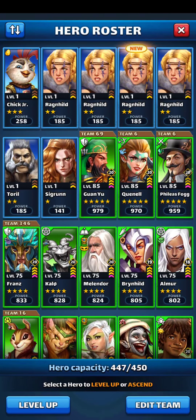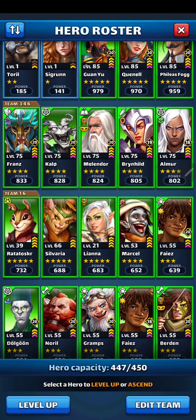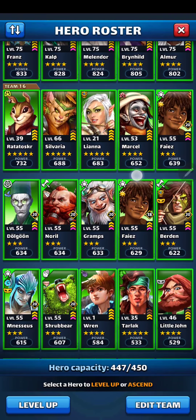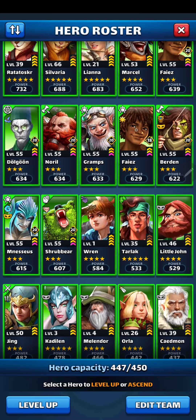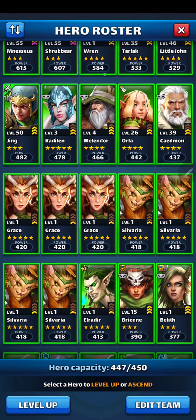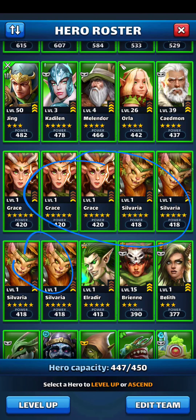Green — we already have the Contest of Elements in green. These three are really good heroes. I'm working on Radosuker and Silvaria. I stopped working on Liana but I'll get back to her soon. I do want to work on Tarlac from Faded Summons someday soon. There's a bunch of Grace, and Silvaria's there too.